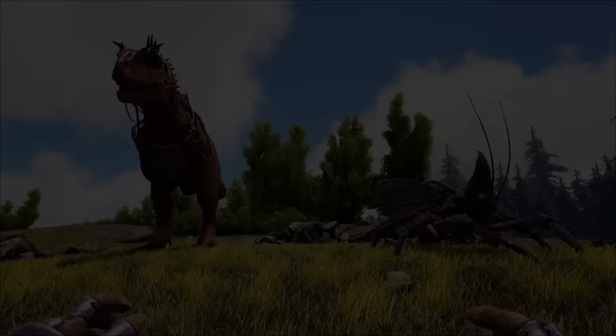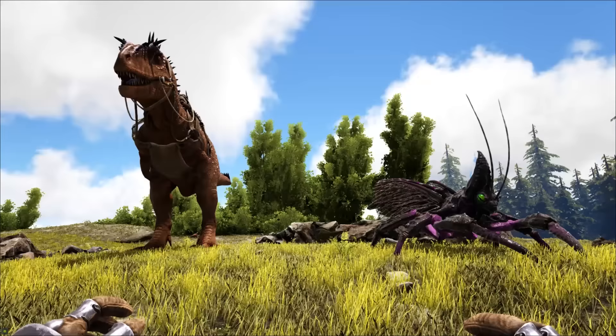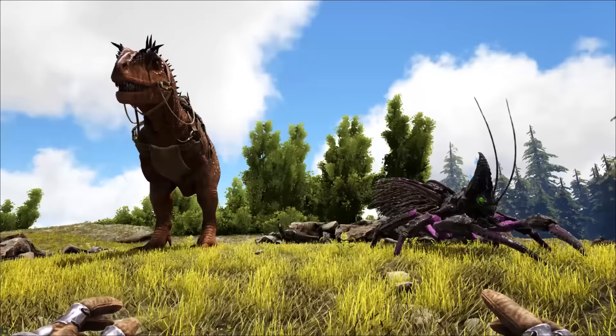A baby rhino might get some of the stats from the adult rhino gannatha, and some of the stats from your tamed dino. You can't choose the stats of the rhino gannatha, only its level, but you can choose and increase the stats of your tamed creature by breeding — especially if you breed them to have the most max mutation stat lines as possible.